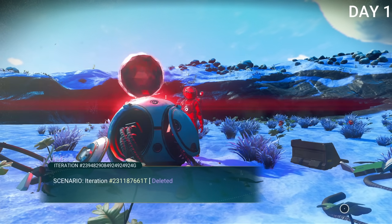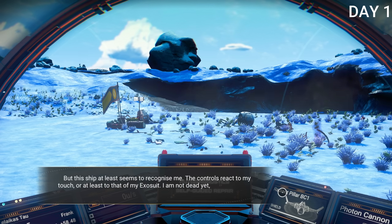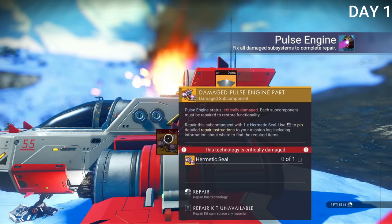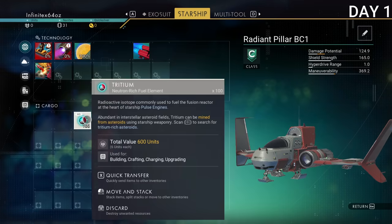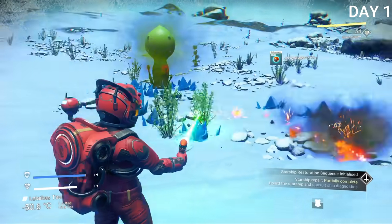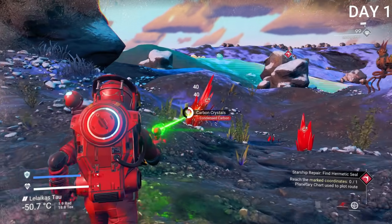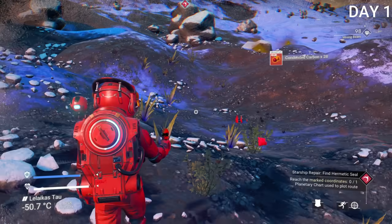I found this scrapped thing — I don't even know what it is — but I needed to go there for a mission. This is where my spaceship was, but it needed to be repaired, so I had to go out and get materials for that. I was pretty much just collecting everything I possibly could since I didn't know what was useful. Honestly, you're going to need a lot of things when you spawn in, so you might as well just grab everything.